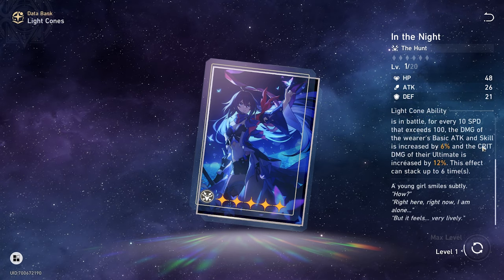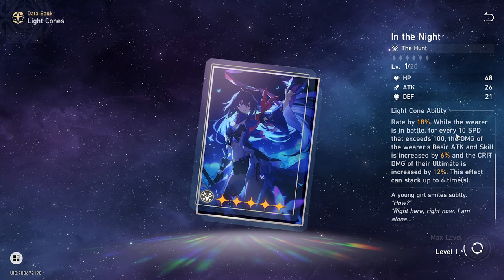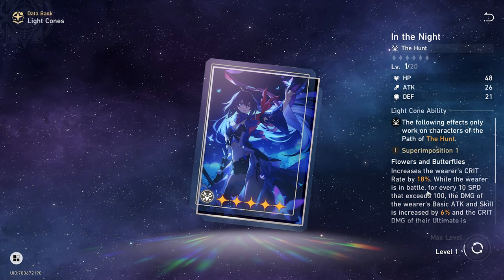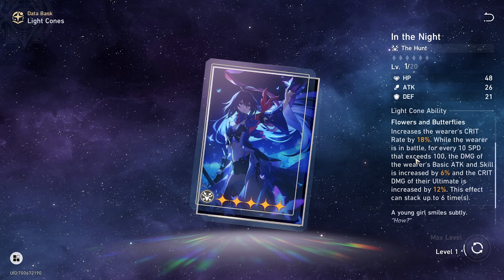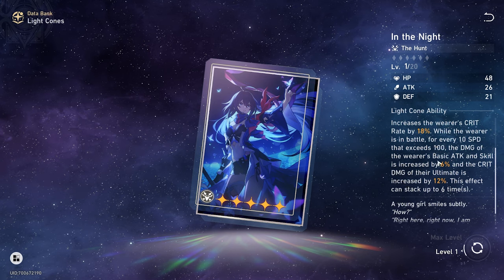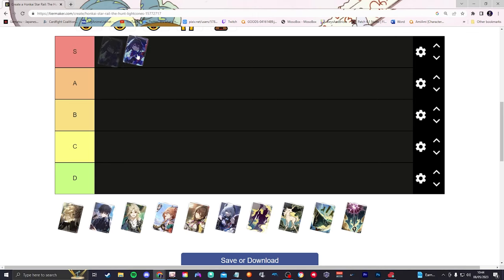On top of that, she's going to have a crit damage increase on her ult specifically of 12%, and that's default because it scales for every 10 speed over 100, and she starts off with 115. So you defaultly have all of these — this is all flat rate on Seele specifically. If you end up increasing her speed to around 160, the crit rate bonus becomes 36% and the crit damage becomes 72%. Very, very easily, this is the best light cone for Seele in the game.